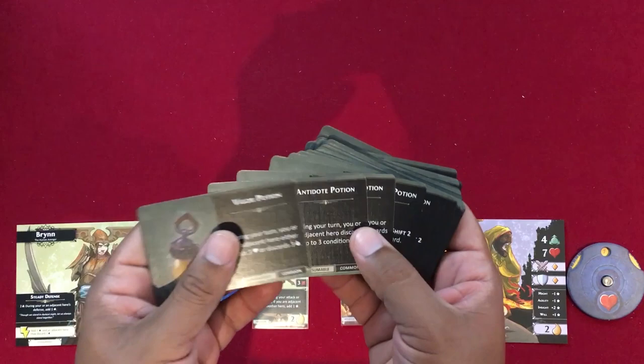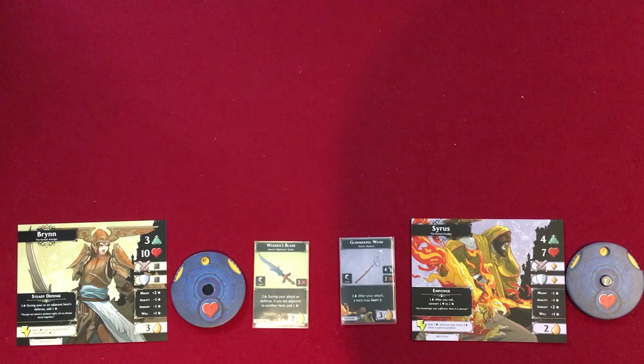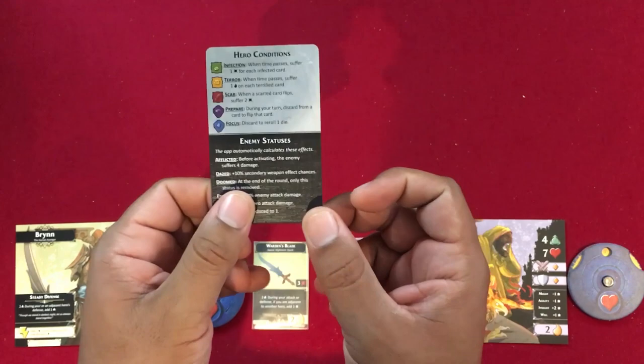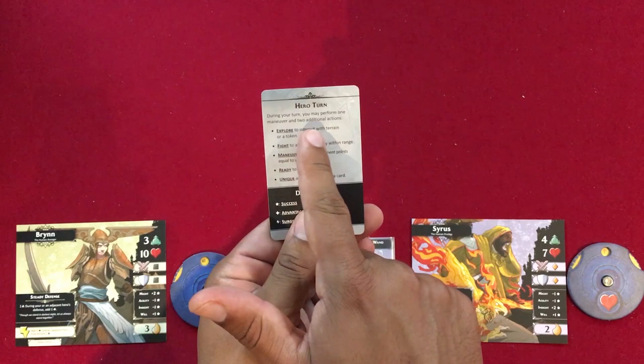We also have an entire stack of consumable cards: vigor potions, antidote potions. These cards you'll use one time and discard. You'll also be able to gain recipes, craft these potions, and take them with you at the outset of every adventure. The other thing I want to cover before going further into the app is the hero reference cards. You've got the different conditions, different enemy statuses, and the hero turns listed there.